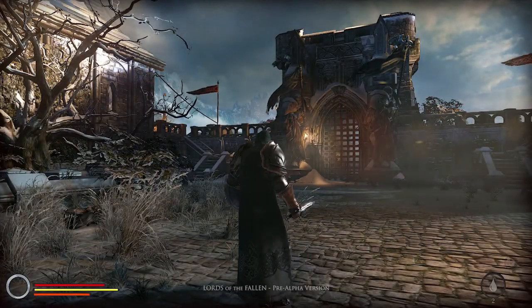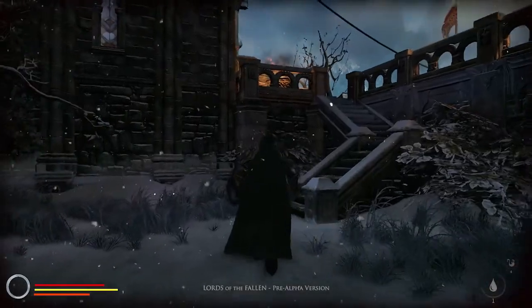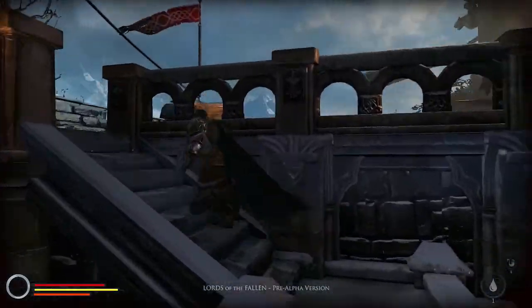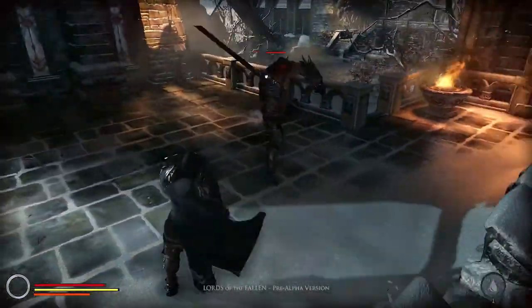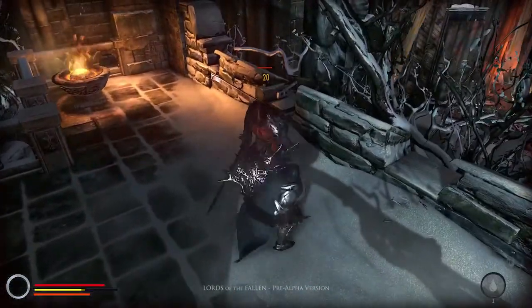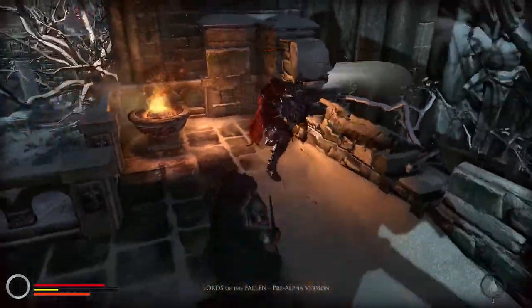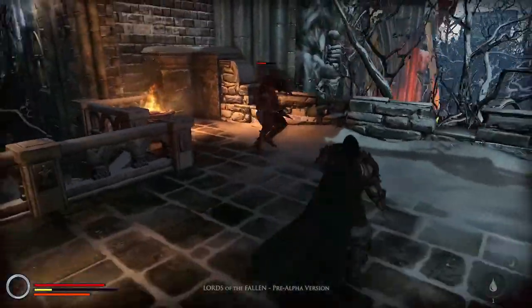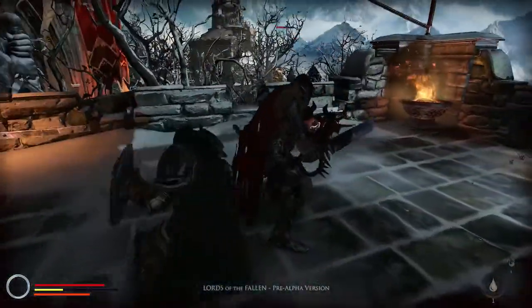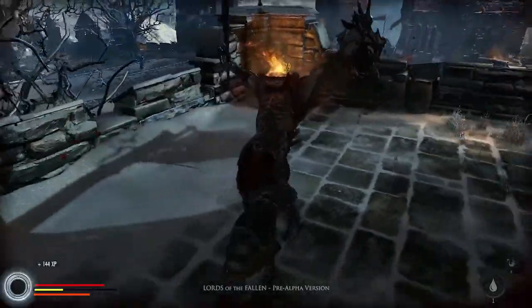Let's roam a little bit around Old Monastery and in the meantime I'll tell you about some crucial ideas that drive the development of our game. The first few combat encounters you will see here focus around faster and agile opponents, so try to use lighter gear and maneuver right — for example, trying to get the perfect positioning and perfect timing for an effective critical strike. It requires a little bit of practice but is well worth the effort.